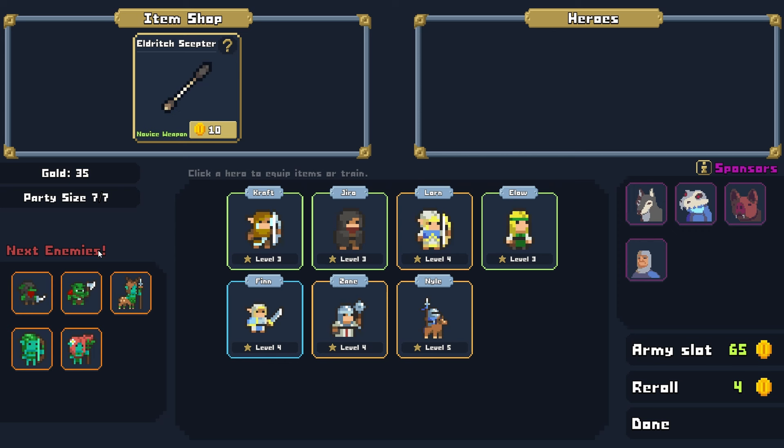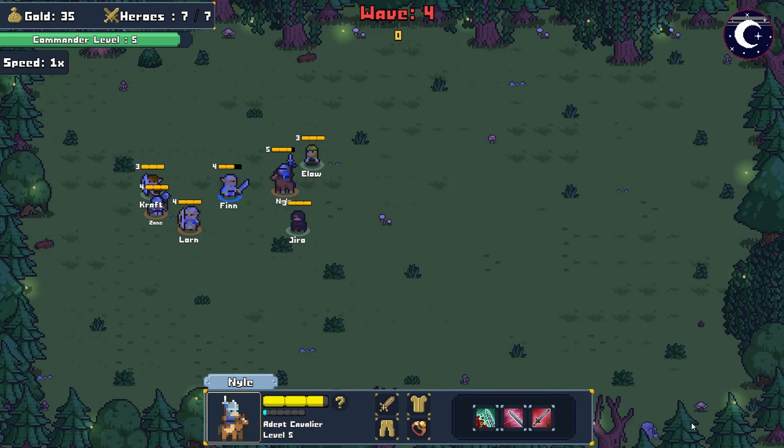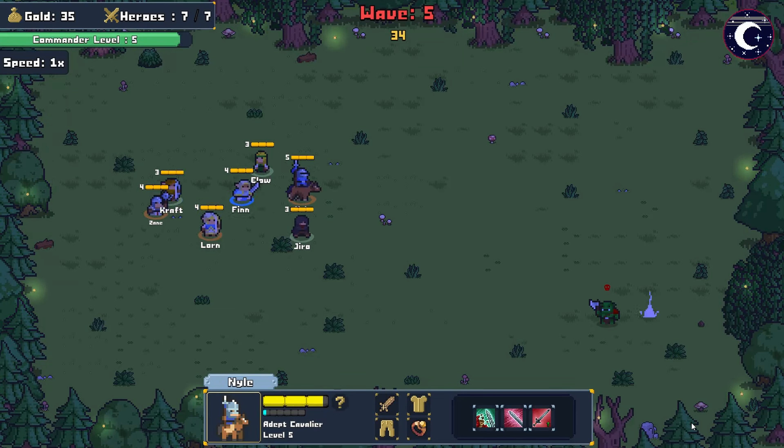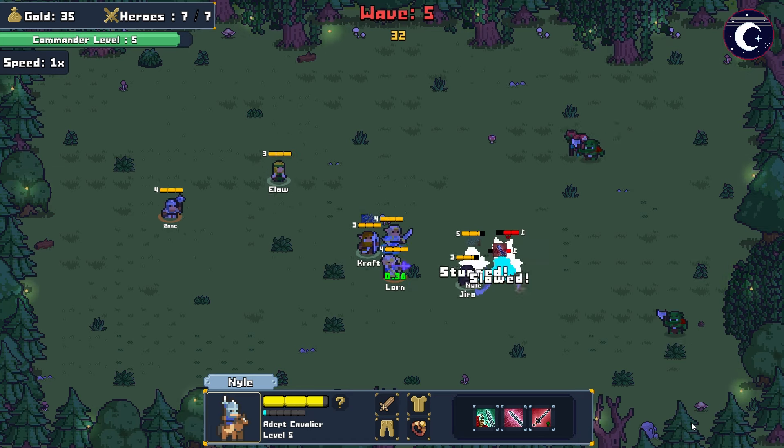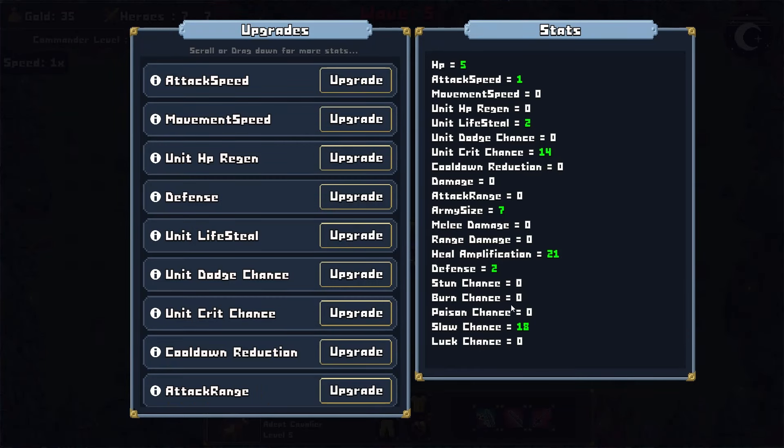Let's pop on into the next battle. Looks to be a pretty normal arrangement of enemies. Any heal chance on this? Nope. Let's go. The Cavalier falls over — I'm not really sure what causes that, to be honest, but it is kind of humorous and frustrating.